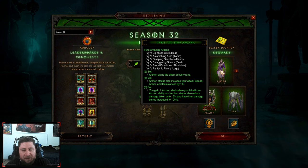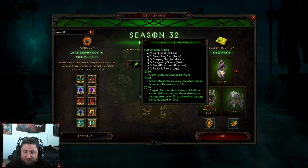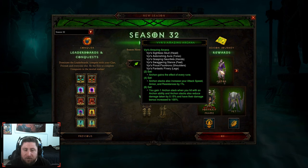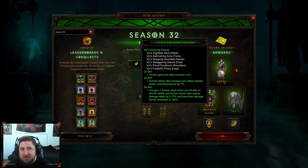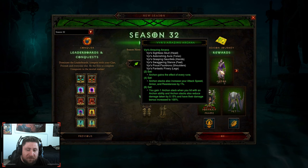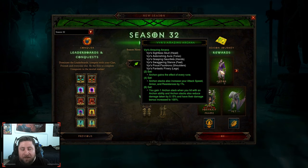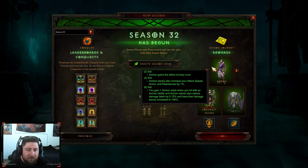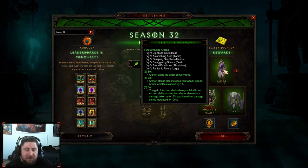Next we've got Vyr's Mastery. Archon is still pretty strong — a very solid beginner build to get through like Torment 10 or 12, and then you can really swap it out. Vyr's is still an amazing build, but I just don't think it's super great. Meteors is so much better, Fire Hydra is so much better — there are just so many things that are better than this. It kind of sucks because I really liked Vyr's when I first started playing Diablo 3, but it's changed so much that I think it's just okay.